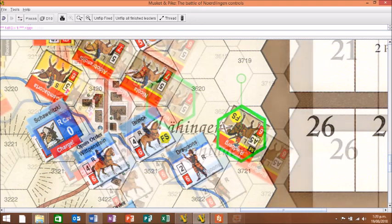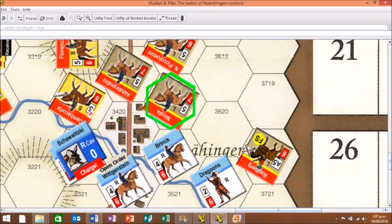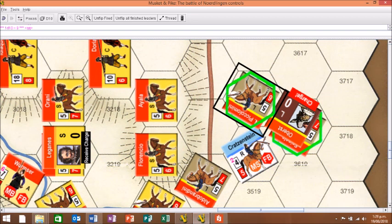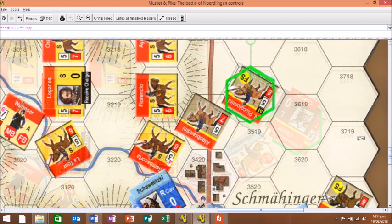The next combat is Nicola versus Brink. The Imperials gain a plus two modifier for superior morale and the opponent being formation shaken. Both units fire pistols, so no advantage to either side there. A favourable roll breaks the Swedes, who rout, and the Imperials check for pursuit — they pursue off the map and are removed. Finally, Piccolomini and Spinola attack Kratzenstein. The Imperials would receive several modifiers for pistols, morale, and strength ratio, but as the maximum modifier is plus four, that is applied. The Swedes are eliminated, Spinola pursues off the map, and Piccolomini advances into the vacated hex.